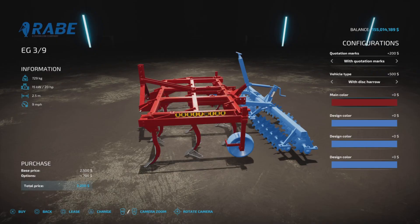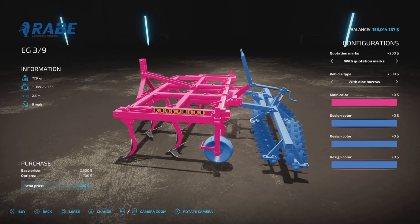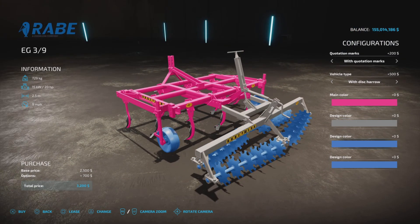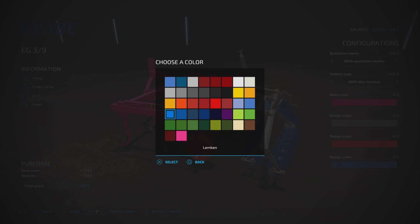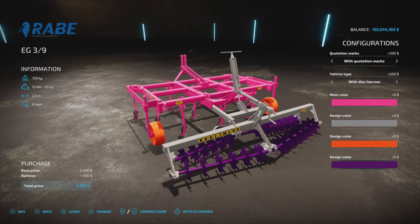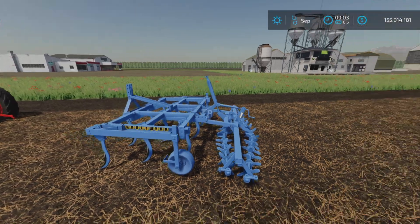We have all the colors available in various spots at zero dollars — no charge to change the colors, which is nice. The design color is your back frame piece. The second design color — we'll make that orange — is the wheels. And the last one, let's make it purple just because I can. So you can mix and match everything as you wish.